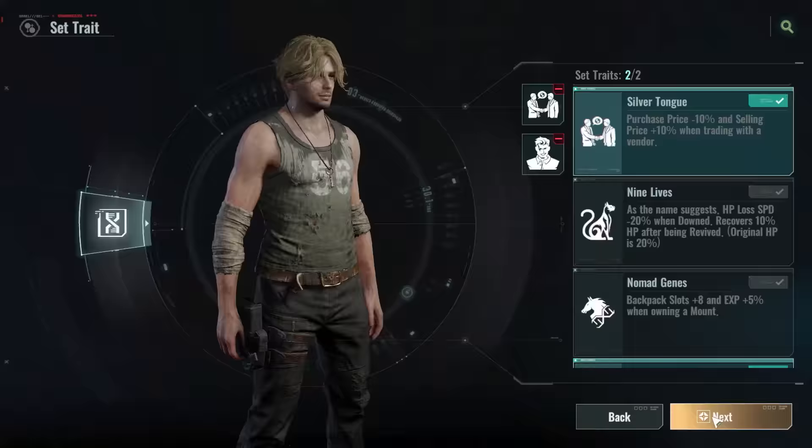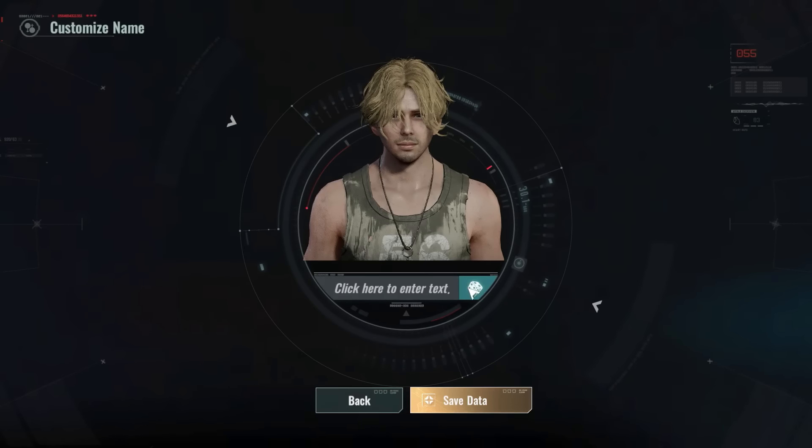Alright, let's name this guy. They actually have an option to name him randomly, so let's try one of those. Edward Lee... Diego Lee... Enzo Green. I think he looks like an Enzo Green — I'm gonna go with Enzo Green. Alright, my guy is all good to go.